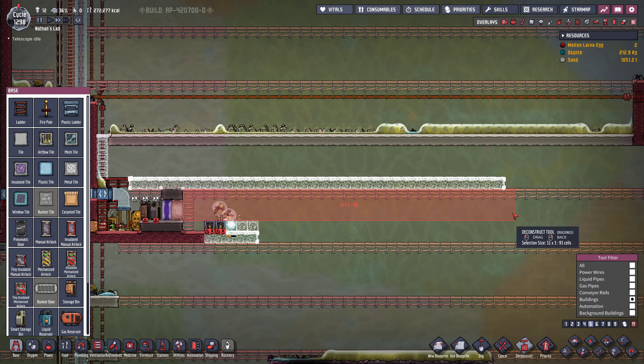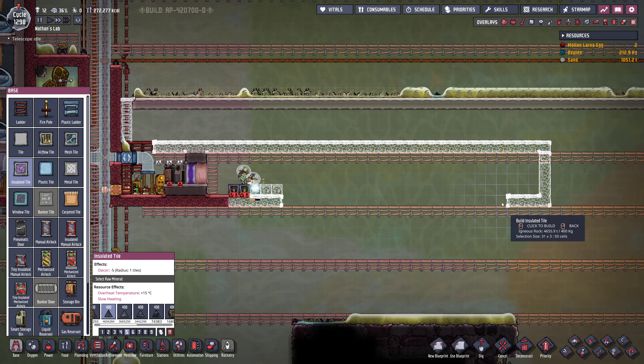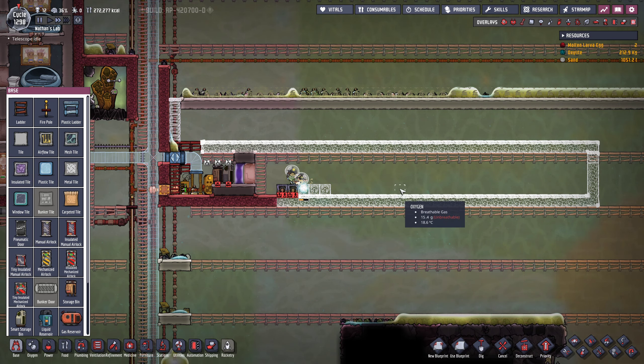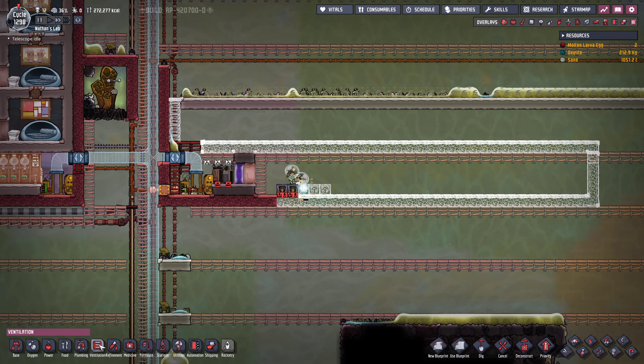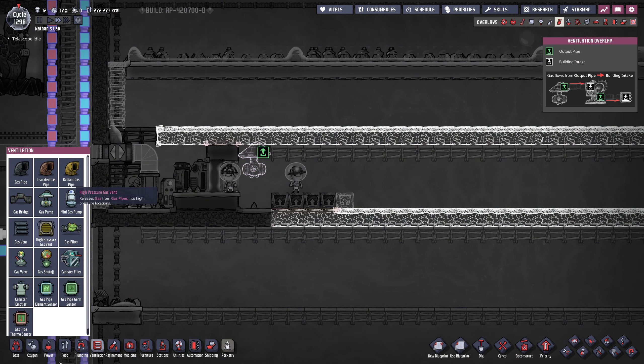Let's disable this, deconstruct. We're also going to build a tile on the top here, which should then combine this into a solid liquid lock. Et voilà, this is exactly what I was talking about — this is just perfect. So we can have the next door right here.